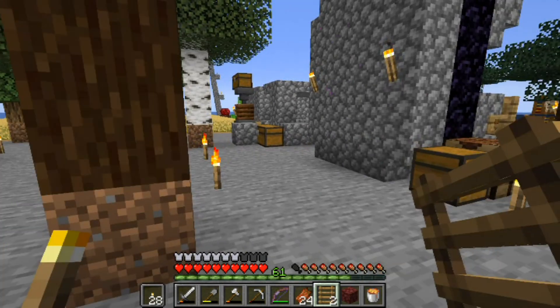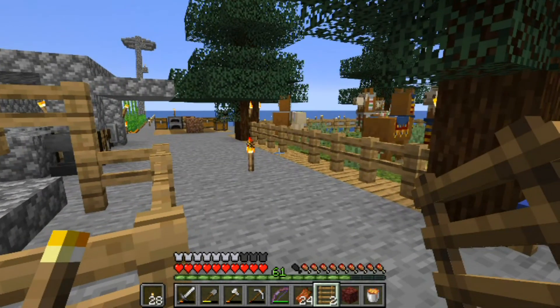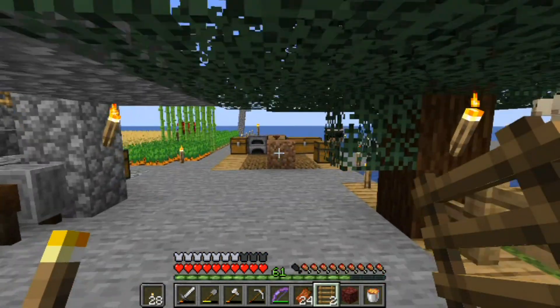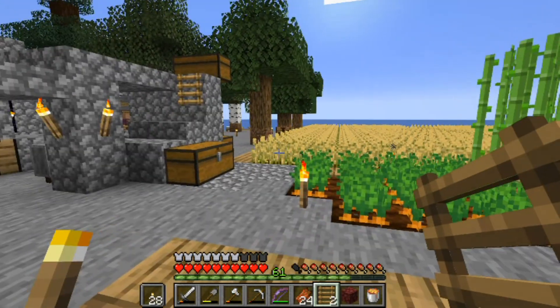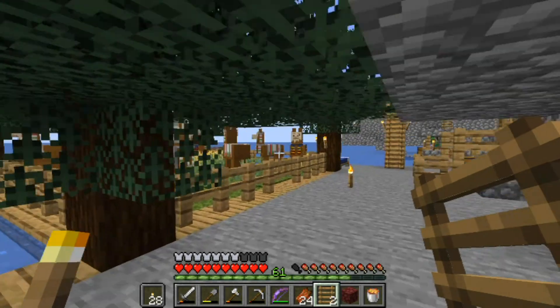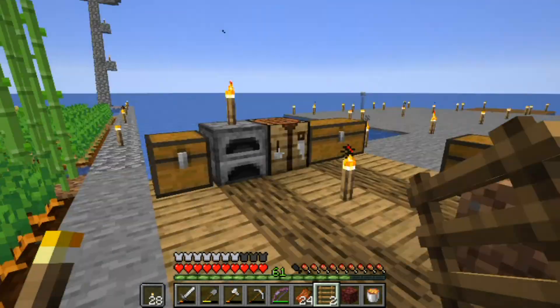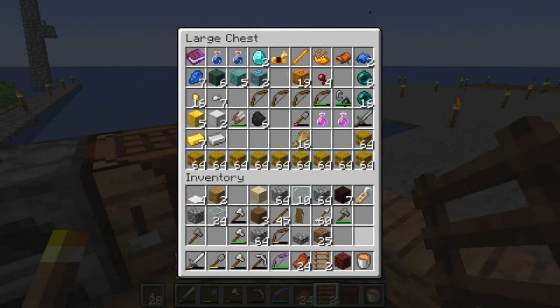I hope when Eric comes back he brings like a rose bush - not just a rose, but something we can use bone meal on to get extra flowers, because that would make it look nice. It's kind of bland. I am going to expand their pen - I won't make any more but I'll expand it.